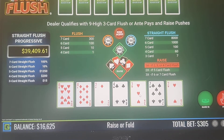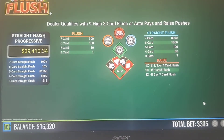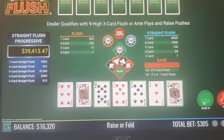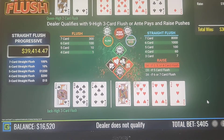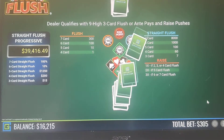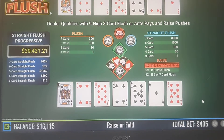We have a 10, a 3, and a 2, so we're going to fold that. Jack-10-7 — that's better than Jack-9-6, so we're going to keep that and raise 1. Ace-King-9, raise 1x on that. Of course we lost a 5-card flush, but that happens.